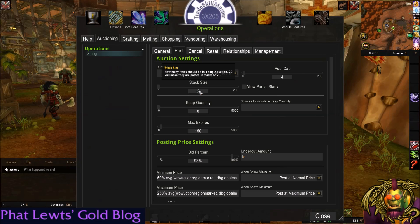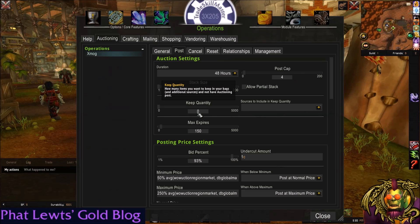Stack size is set to one. Keep quantity: zero. Sources to include — I don't care, because I'm not keeping any. Max expires — I set this to 150. That's a lot. This is a TradeSkillMaster 3 feature. Basically, if it expires 150 times, it's going to stop posting that item.